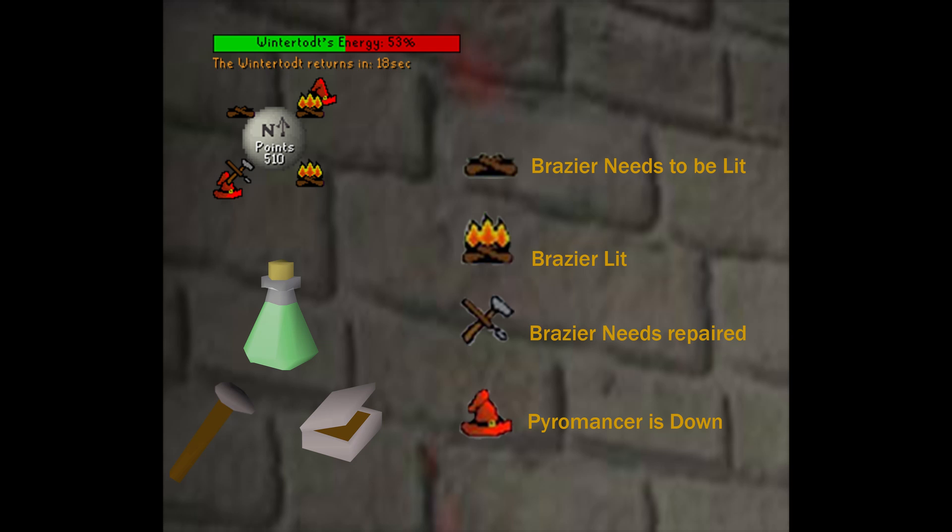Now let's get into some methods of actually taking this boss down. In the top-left corner is the HUD you'll see when inside Wintertodt. There are four icons you really need to pay attention to. The first looks like some unlit logs — this means the brazier has been unlit and just needs to be relit. Anybody can do this with no requirements; you literally just click on it, it relights, and gives you 25 points.